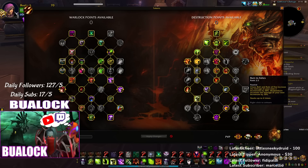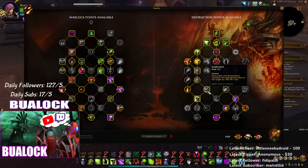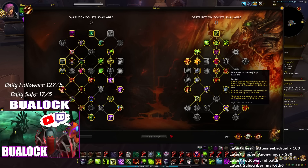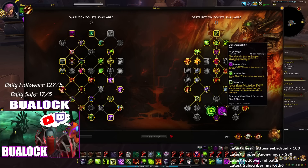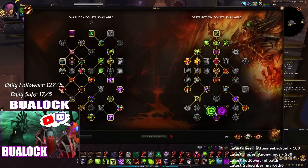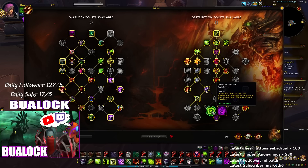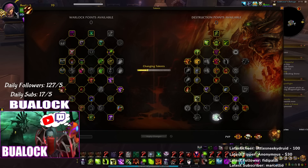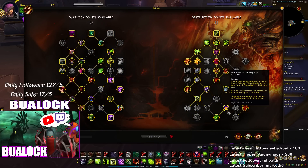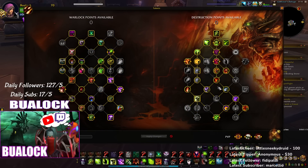Shadow Burn damage is also increased by Madness of the Azj'Aqir. What will be really good after tomorrow's buffs is we can also play this talent and get massive Chaos Bolts. Remember, there are no buffs right now — it will be in a few hours, it's still 10 PM server time. This build and rotation will help you deal maximum damage.